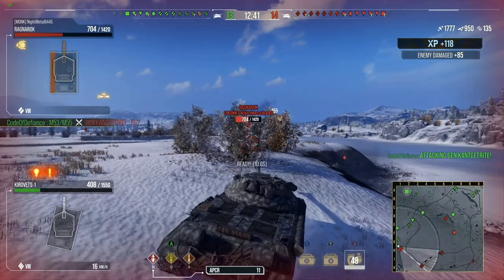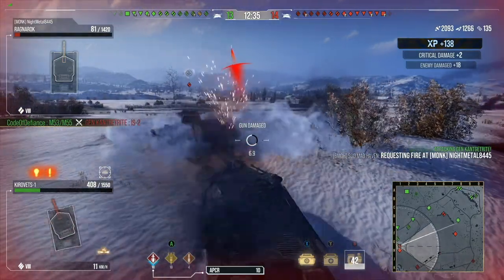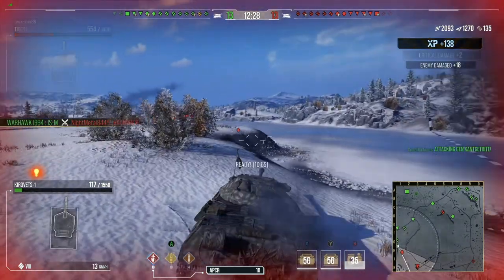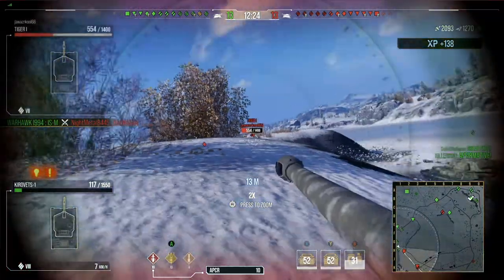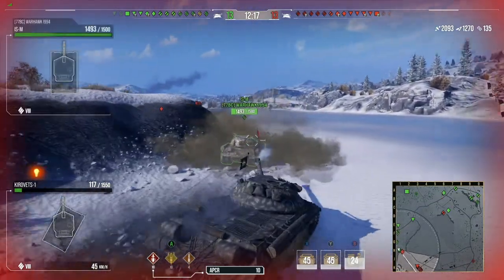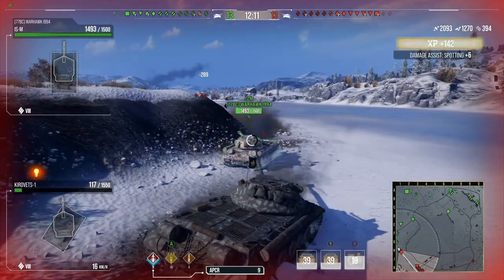We're down to 408 hit points left. I'm getting absolutely rushed right now — it's all about trying to hold myself. Fires off another shell, I take one more. Gunner down, gun broken. Time to get realigned. So far we've ricocheted 1,270 and dealt 2,093. Even if I were knocked out by this point, I'd be perfectly okay, because I've done more than what my tank is worth. I've ricocheted a good amount and even have some assist damage to stack on top.